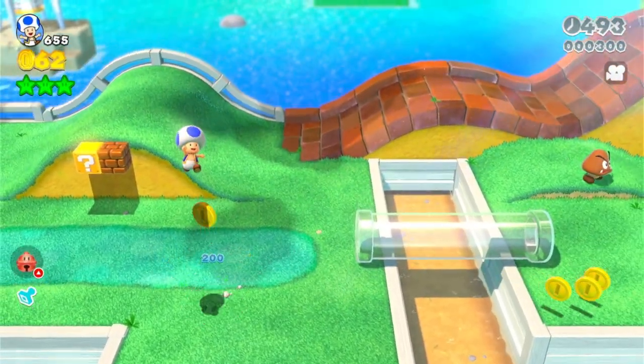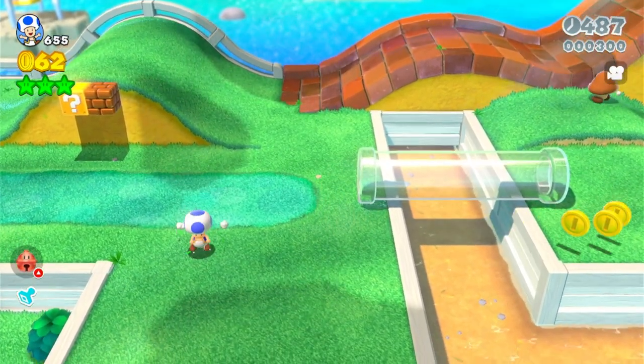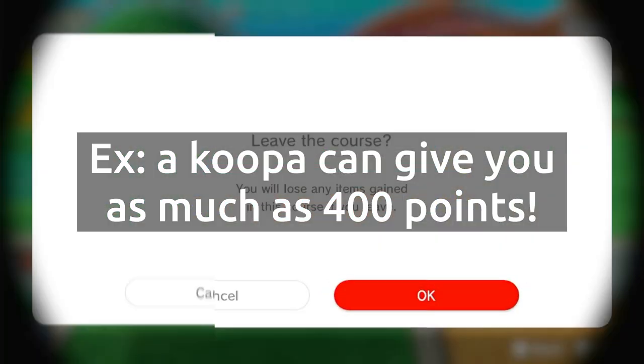Defeating a normal enemy gives you 200 points, or 300 if the enemy gives you a coin after defeating it. Keep in mind that points given vary based on the type of enemy.